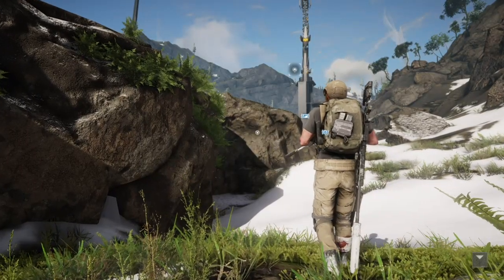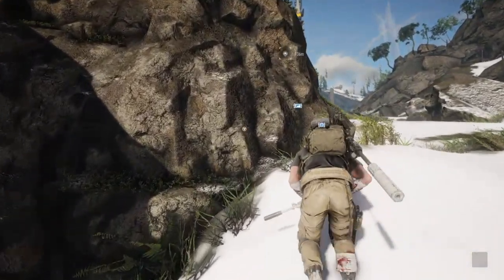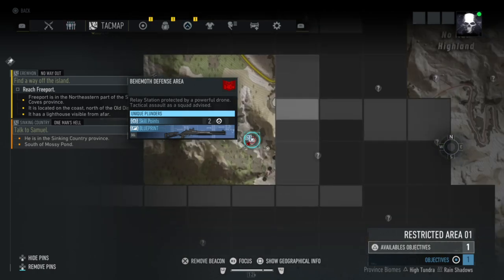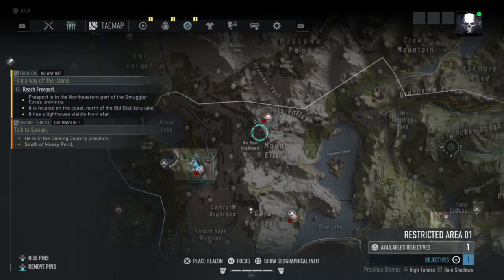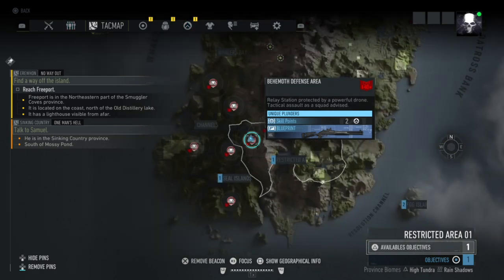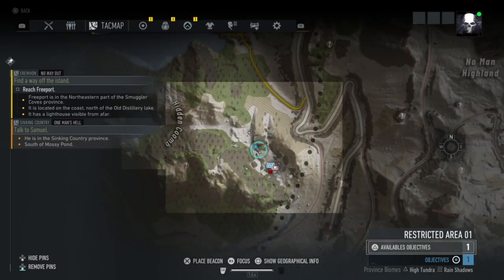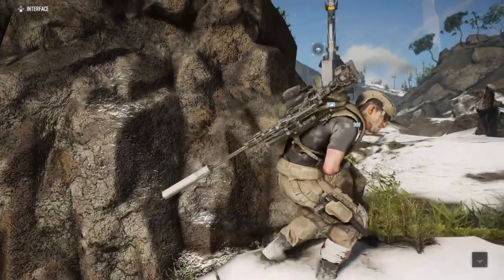What is up guys, Matt from Schoolbusters, and today we're doing another video on Ghost Recon Breakpoint. This is going to be another blueprint in the game — the M4 shotgun. This is in the Restricted 01 area, same as last time, on the west side of the region. It's near Mirror Lake and Hidden Common, so it's another behemoth defensive area.